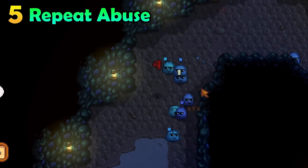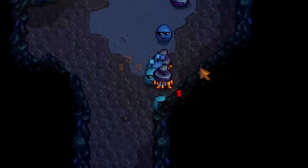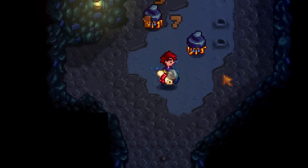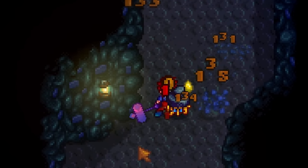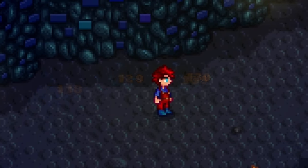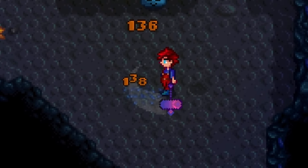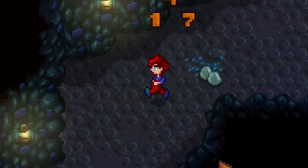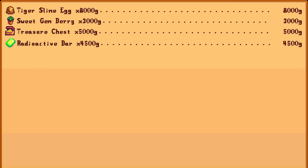Have you ever found an infested floor in the regular mines, got annoyed, and got out of there as quickly as possible? That is a mistake. Instead, eat some monster musk and use a burglar ring, then hop right back onto that floor and slay as many slimes as you can. With these buffs you will have a much higher chance of getting some good loot that sells for a decent penny. Monster musk will ensure the mines are absolutely filled with critters to slay. When completing the floor, just re-enter again and continue over and over again. You will find slime eggs, and these can sell for quite a bit.